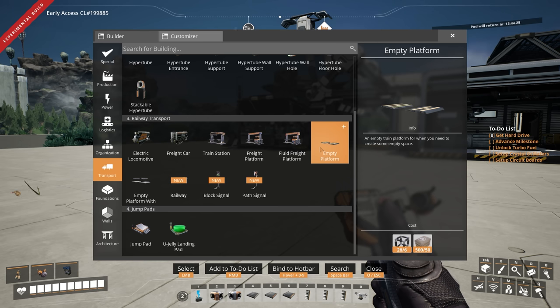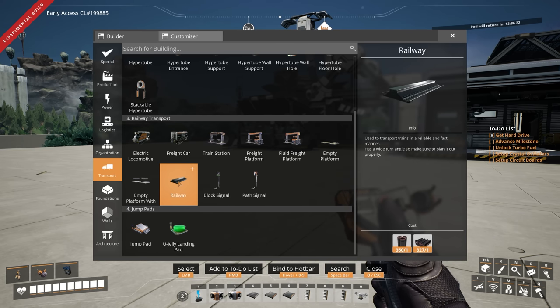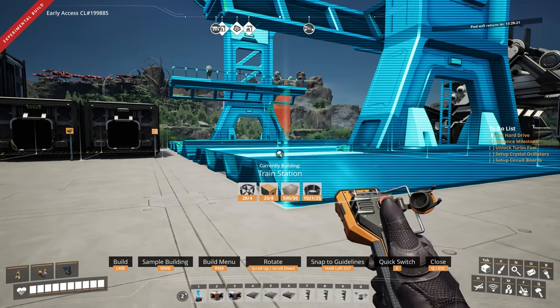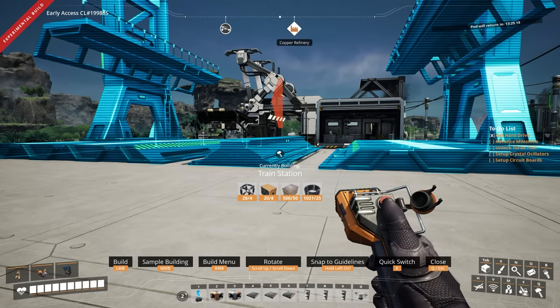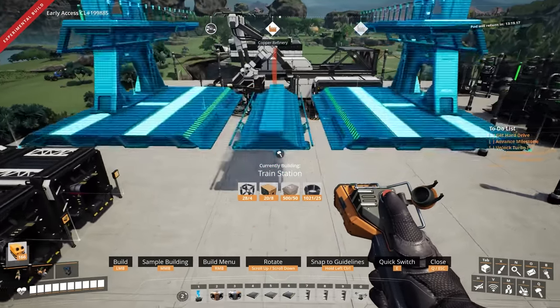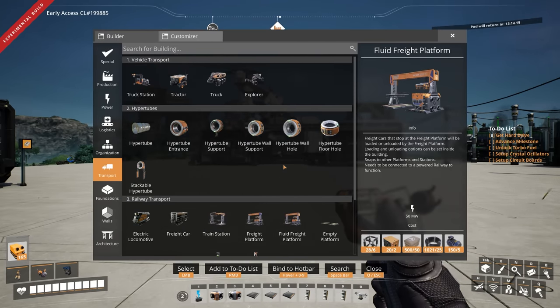We've also got empty platforms, pathing signals, block signals, railway, and an empty platform with a catwalk. So this is what we have to build and attach things onto. It's not as big as I thought it would be, but it's pretty big — about four or five foundations across. Good to know. This will allow me to plan things out much better going forward. We might dick around at the end of the episode — pardon my French — just get one built and see what it looks like.